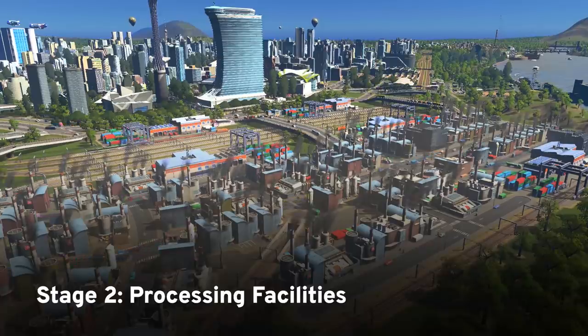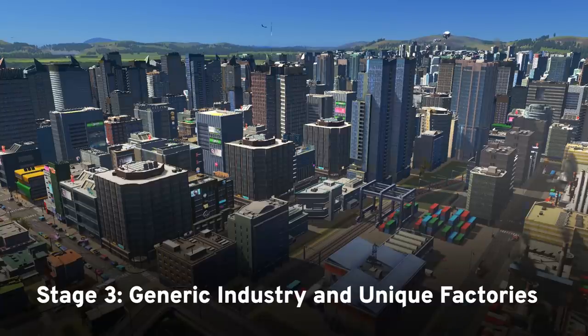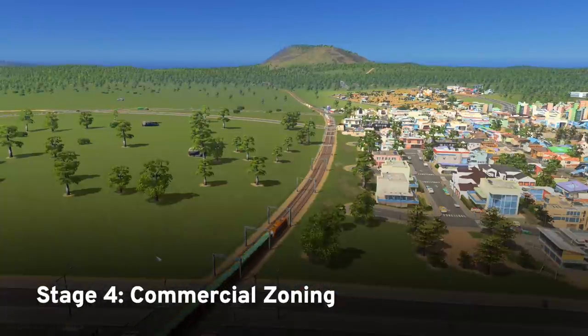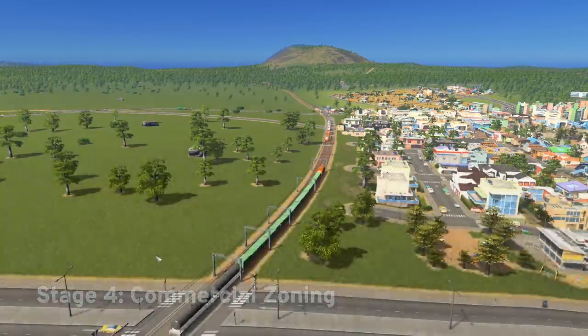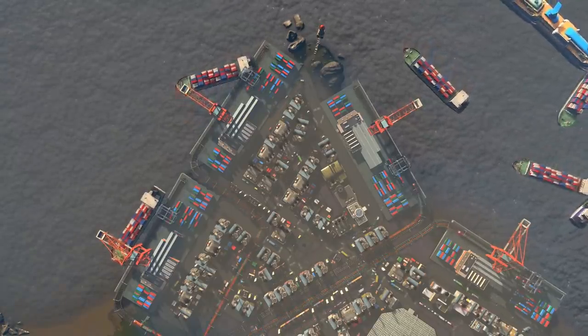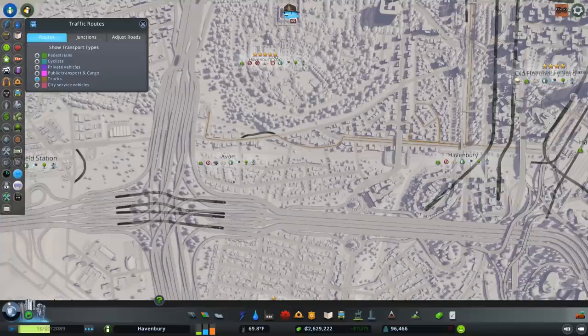The raw resource is then sent to a processing facility specific to its resource type, and then sent to either generic industrial zoning or unique factories from the industry DLC. Finished goods are shipped to your commercial zoning for sale to the public. It's important to note that any stage in the supply chain can also be exported to the external region without going through the rest of the chain. Your cargo will usually be transported between each stage by road or rail.